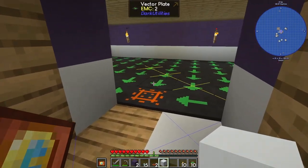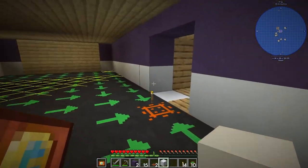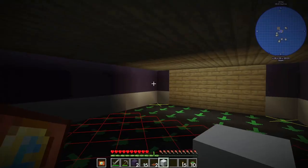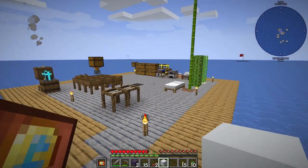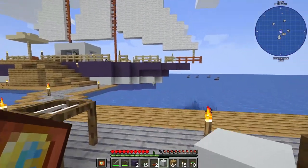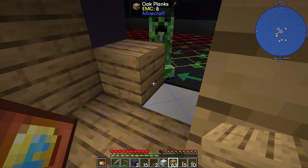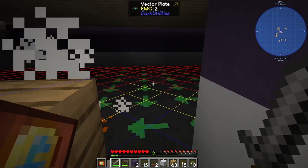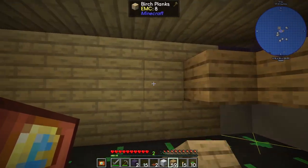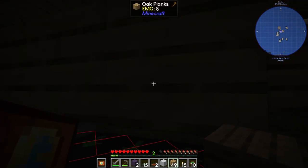We have a block to get rid of the lighting updates if we need to. It doesn't look like it's getting as dark as it should be. There's like a lighting update in the corner somewhere. I need to bring some wood or get some more blocks of the same kind so I can just vein mine them out. There's our first gunpowder. There we go — I don't know why it was right there.